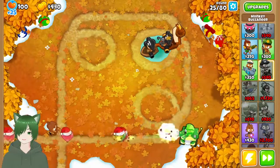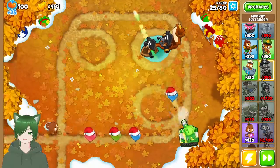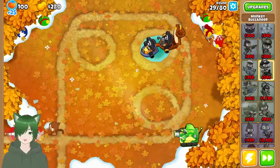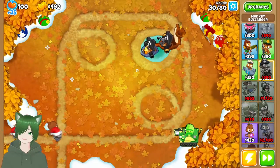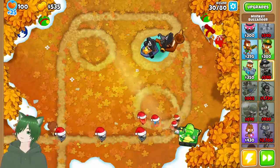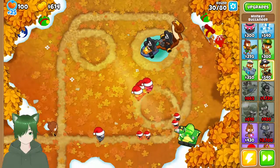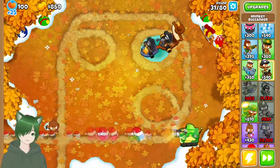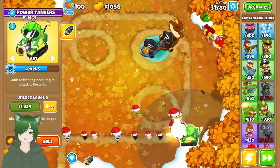I also want to get another Buccaneer to put here, so we can get a Destroyer and soon into the Aircraft Carrier, because those are actually significantly helpful for bloon popping power. We're actually getting very well done. Let me enable my cursor — go to properties — there we go. Now you can see my little cursor so you can see what I'm working on.